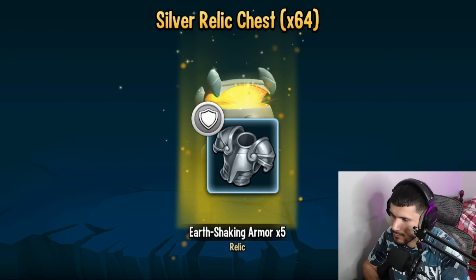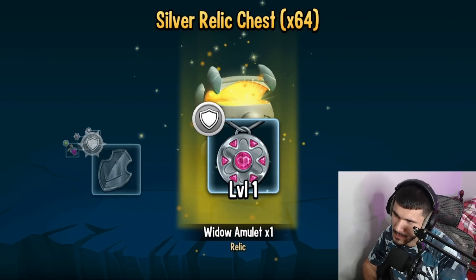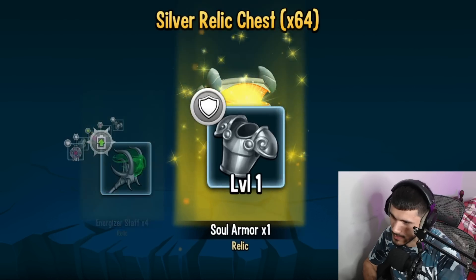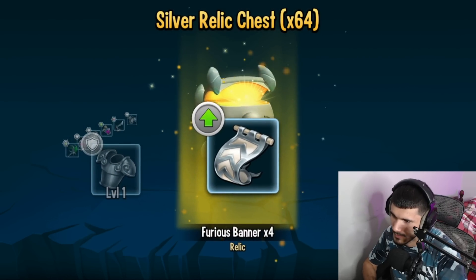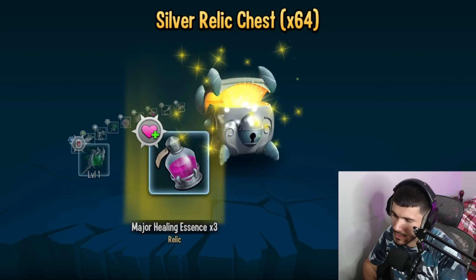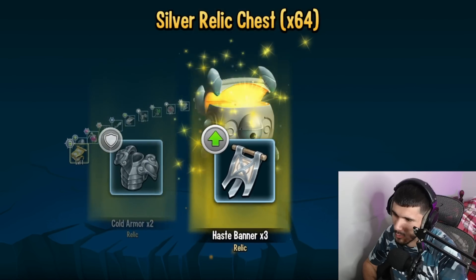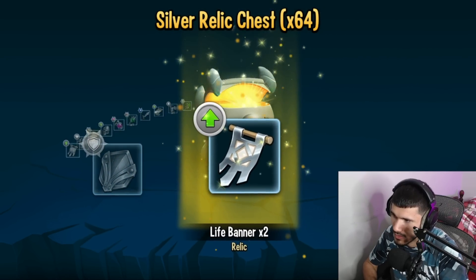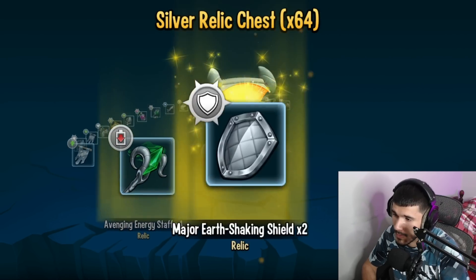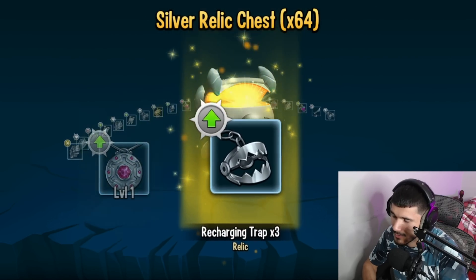We're going to open up the remaining — let's open at 60. Full shattering sword. Honestly, when it comes to silver relic chests, my luck always sucks — or I guess it's just the way the game works. I'm not expecting anything out of this, maybe one or two golds at most, and the rest is just going to be a bunch of silvers. I don't have high hopes.